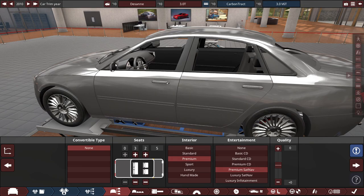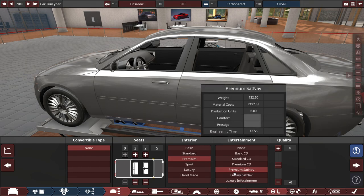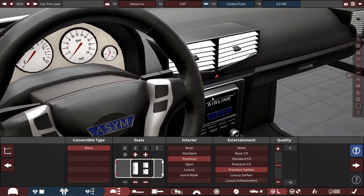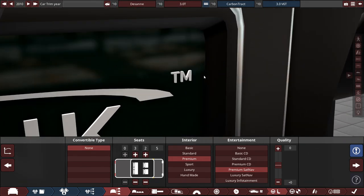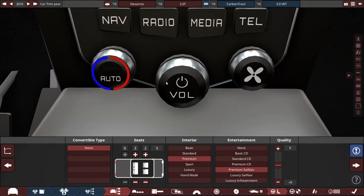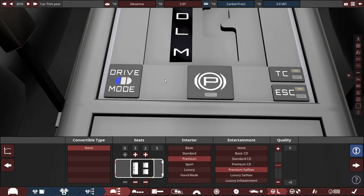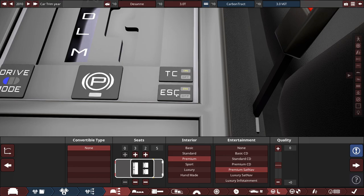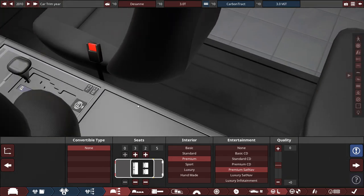The interior is where I spent most of my time. It uses a premium interior with premium sat-nav, five seats. Getting a closer look, we've got the Aerolink system with a trademark, climate control with temperature and auto button, volume, fan speed, navigation, radio, media, telephone, drive mode, traction control, and ECS — even though you can't activate these in BeamNG yet. Spending several days just making it look as semi-realistic as possible.